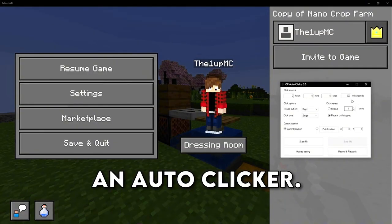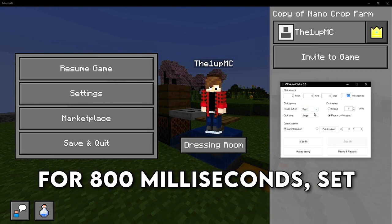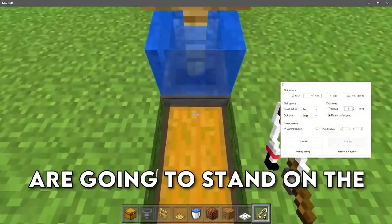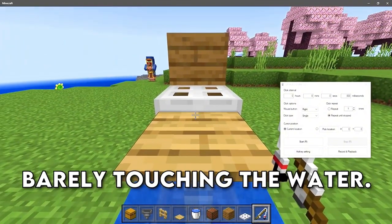For this next part you're gonna need an auto clicker — I'll leave a link to mine in the description. Set it for 800 milliseconds, set it to right click, and then come over and stand on the edge of the chest, just barely touching the water.